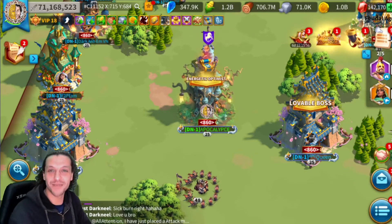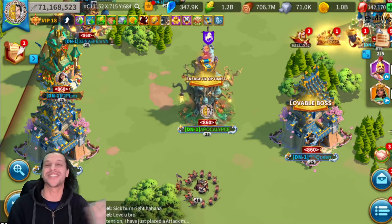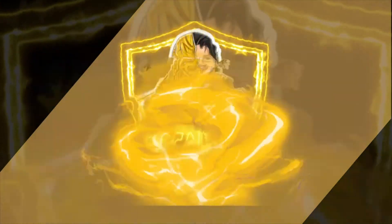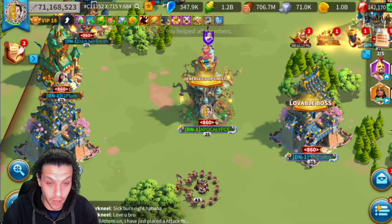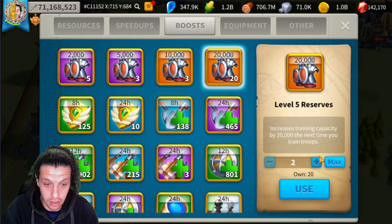What's up everybody and welcome to Apocalypse Gaming, King's Land tonight. Not enough troops, let's train some, let's go. We got Duke, and we're gonna go and use our packs, starting with the first team.